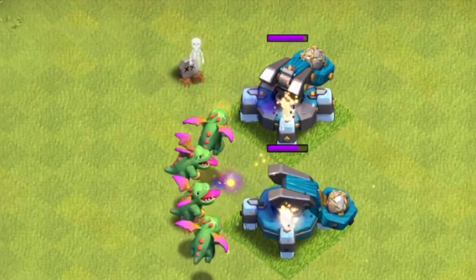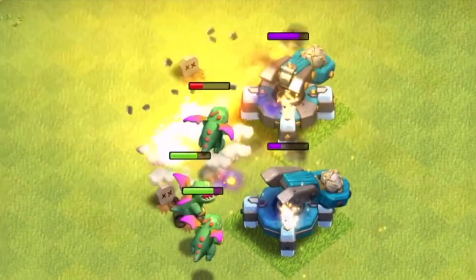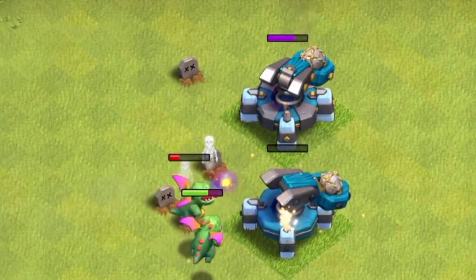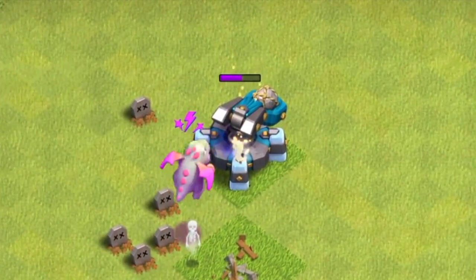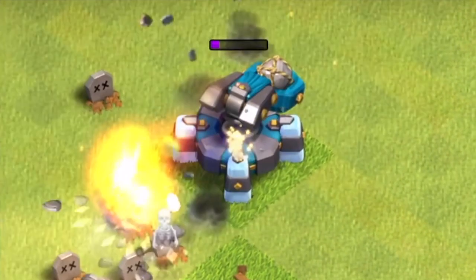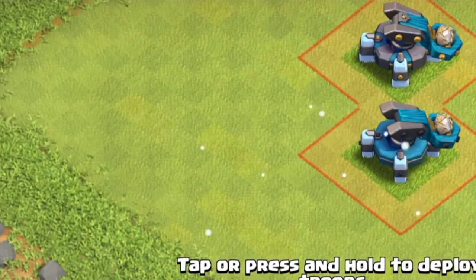The Scattershot is a brand new defense at Town Hall 13. It's able to target both ground and air units, so nothing is immune from it. It basically flings a projectile of loosely tied rocks toward its target, and upon impact the bundle breaks apart and causes additional damage in a cone-shaped blast to the units behind the initial target.